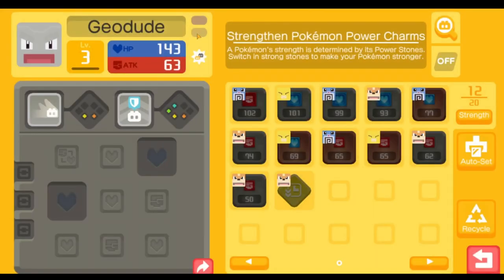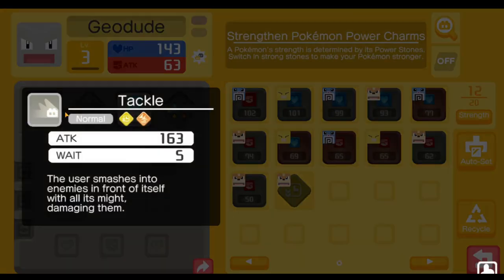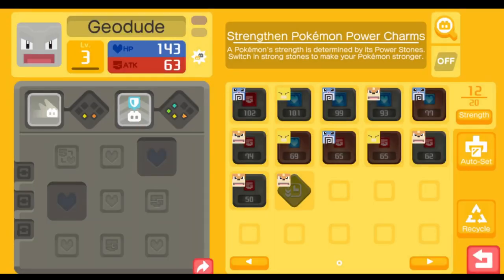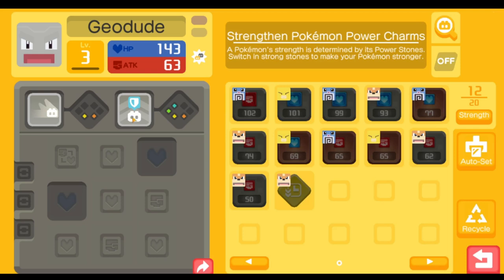Pokemon in this game don't really have weaknesses. For the best build, you're going to want to have one move, and that move is Harden. We have Harden here. You want to have this buddy stone equipped — three of those equipped to Harden — so that it shares the effect with all of his allies. It should share a 75% defense increase with all allies. You can also run Dig if you want a more offensive Golem, but Harden is generally better if you're not going to use Machamp.